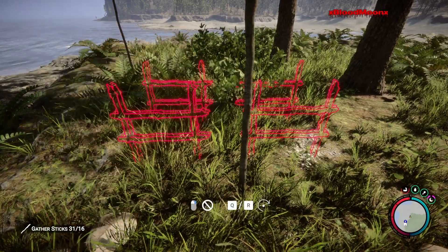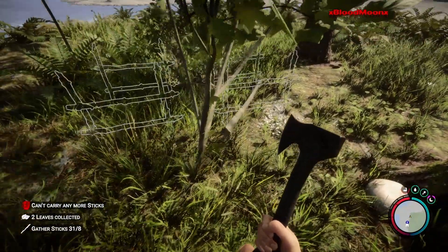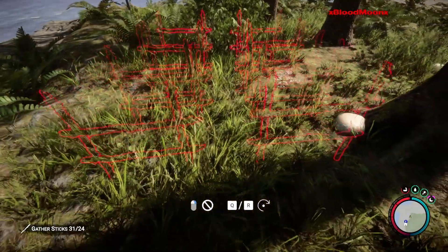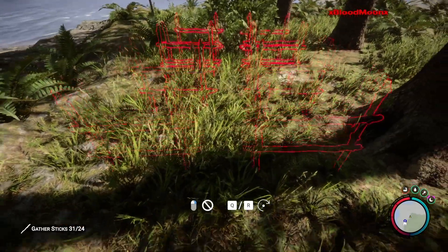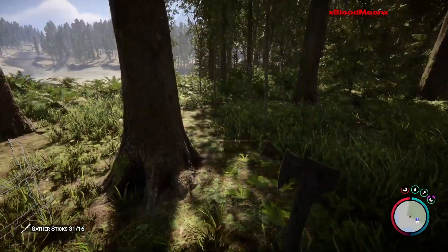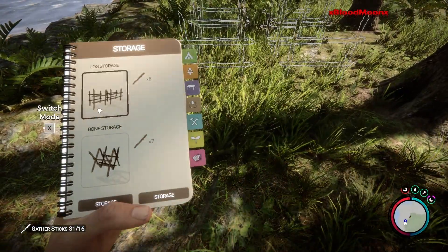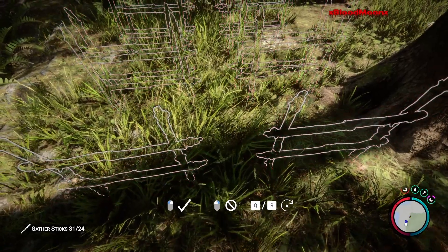Really wish I could figure out how to keep the ghost image there. Gonna be building probably a handful of these — it's gonna take a lot of sticks. Is that tree in the way? Shouldn't be. Oh, it's the dip in the ground there, I think that's what's doing it. Oh there it was, nice.